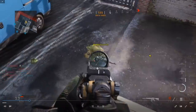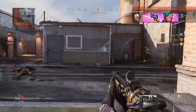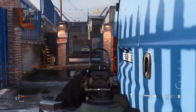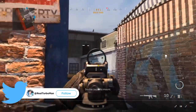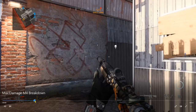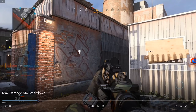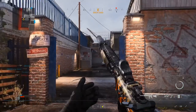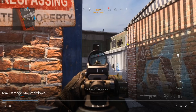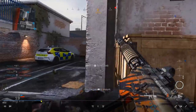I see action happening below me, make the connection, and get the kill — but I was killed from behind. Hackney Yard is a multi-level map and you have to be aware of that at all times. I pre-aim down a line of sight where I was killed last, spot this guy, and execute a mini flank. I faked going right, he committed to chasing me, and I was able to take him out.